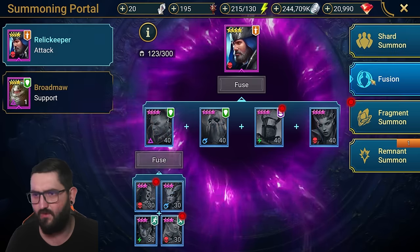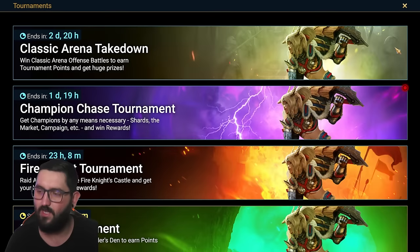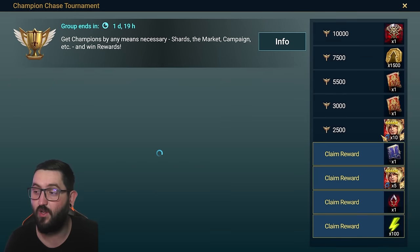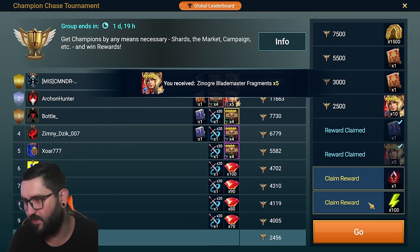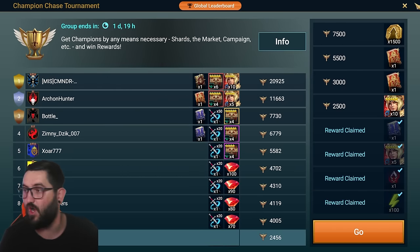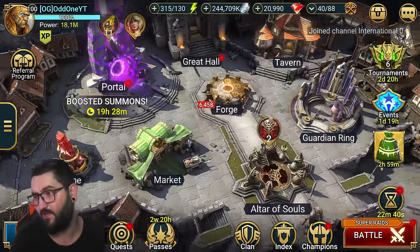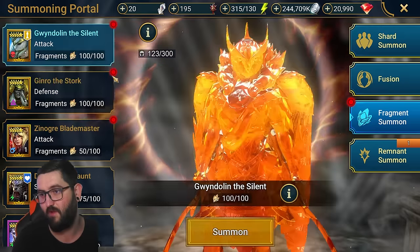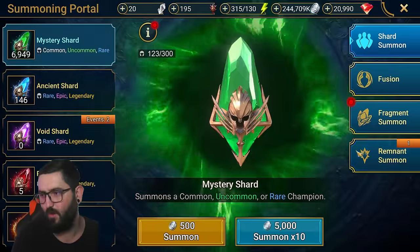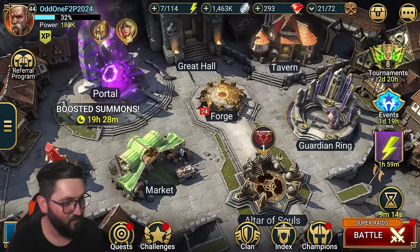So nothing too crazy. I already finished the Lady Mikage fusion, so there was nothing else I really needed from there. Let me see how I'm looking — I did not get 2500, so I guess we're gonna pull the remnant. Actually, I need 40 more points. Instead of pulling that, I'm just gonna finish this off with some mystery shards. I just need enough fragments so I can fuse it. I don't want to break the bank — I want to keep these summons, maybe pull a few more later on.